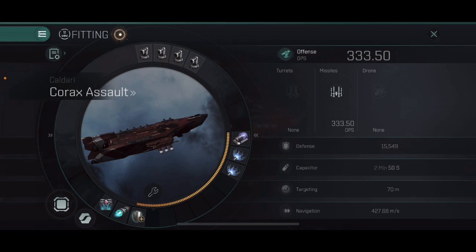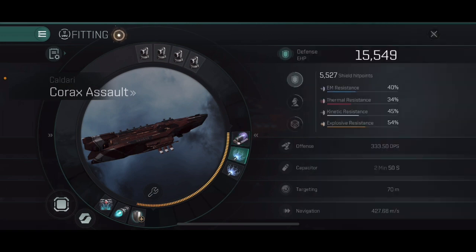To help us do that we're going to be fitting a warp scrambler and two webs. If a frigate gets hit by all three of those and you have an afterburner in the low slots, you're pretty much going to be able to stay at zero kilometers on top of that target, going as fast if not faster than the frigates, as long as it doesn't have an afterburner itself.